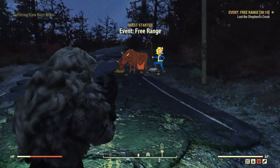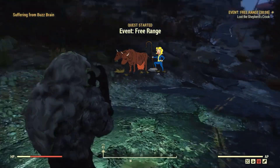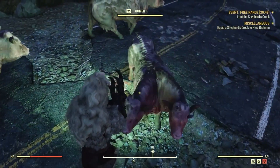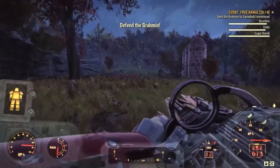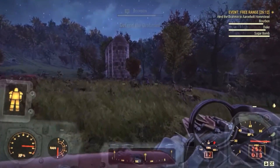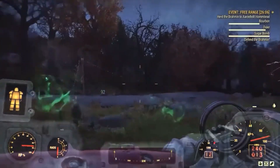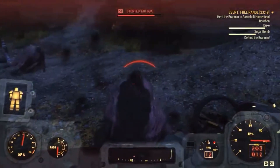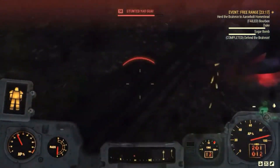This event is simple enough and fairly easy for players to complete whether you're in a team or all alone. The objective of the event is to escort 3 stray brahmin back to the homestead they ran away from. However, the way back to the farm will be littered with various enemies who will attack the brahmin on sight. If the enemies kill the brahmin, the event is failed. As long as one brahmin survives though, the event can be completed, though you may get crappier rewards.